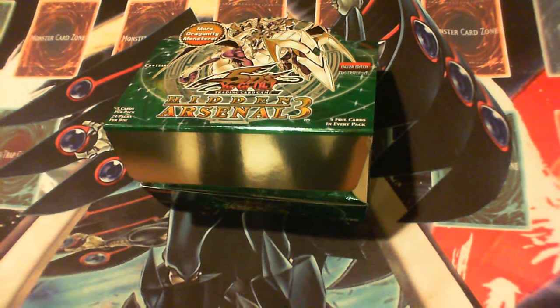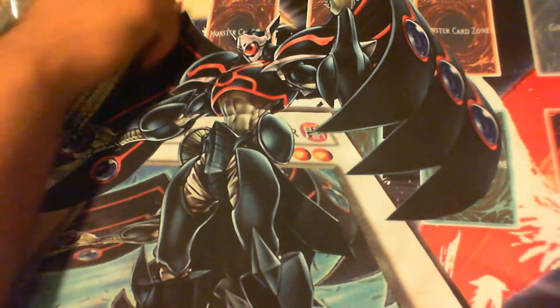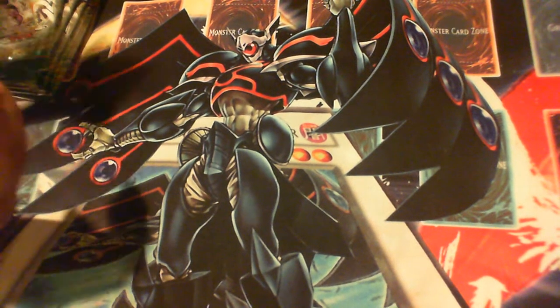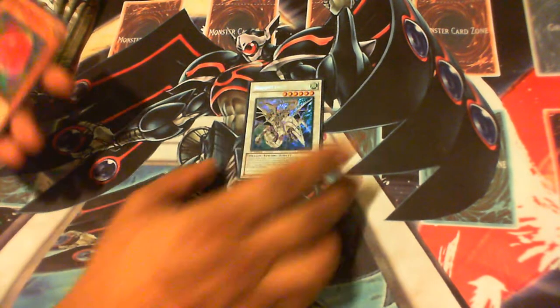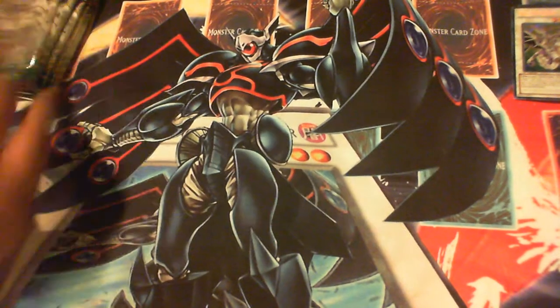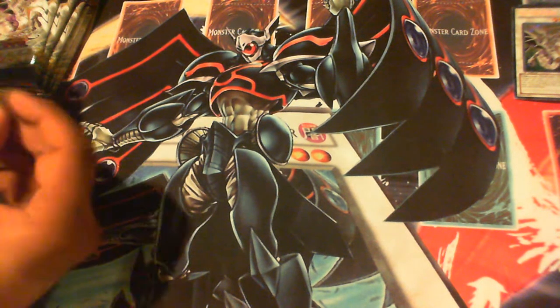Alright guys, I'm back for video number two — this is the Hidden Arsenal opening. This is the second box. If you watched the first video you saw everything that I just pulled. Let's get started on the second box. I'm trying to get some more Cliffs — Natural Cliffs — that's really what I'm looking for. Another Dragoonity Knight Gae Dearg — that's actually a really good tuner. If you want to know what it does, just look at the first video.